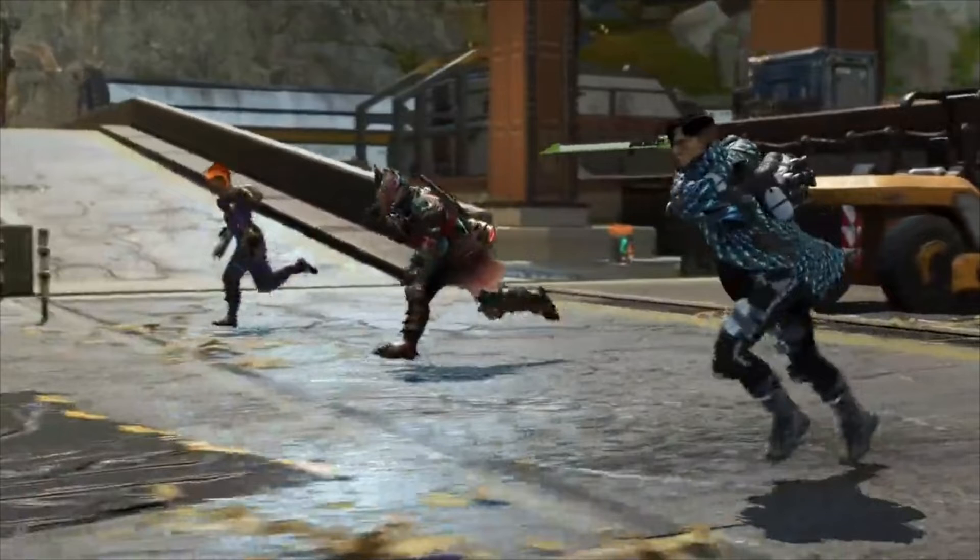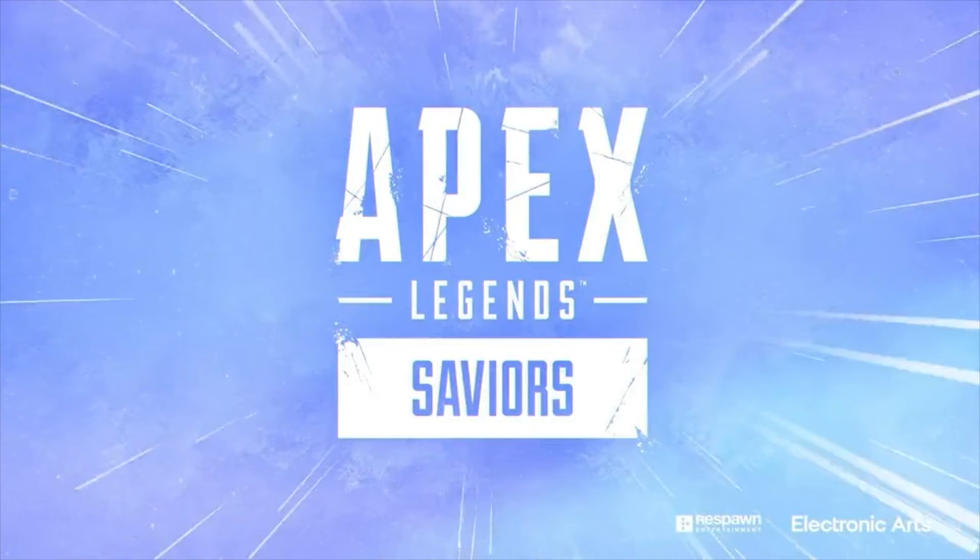And then we see Crypto, Bloodhound, and Mad Maggie. This is possibly the Hero Hunter Bloodhound that was leaked a while back. But those are all the new skins and teasers from this teaser that was part of the ALGS tournament. Until next time guys, peace.